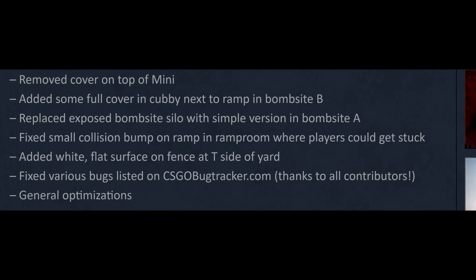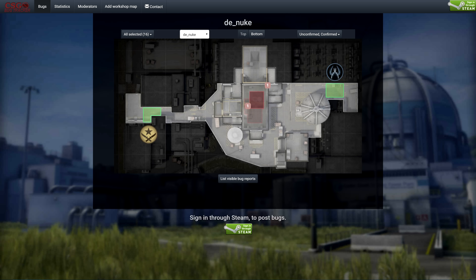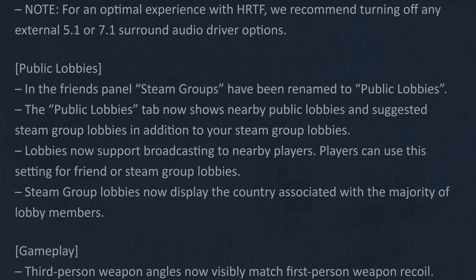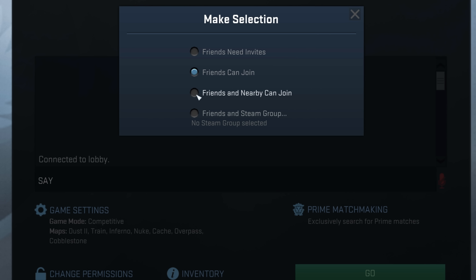They also fixed numerous bugs listed on csgobugtracker.com. If you find bomb stuck spots or other small issues with existing maps, then add them to the site along with a picture to help demonstrate it — Valve is watching. It's also worth mentioning another part of the update: public lobbies, which will allow you to queue with nearby players. This may end up being bigger than you might think — it could even result in teammates who speak the same language as you.